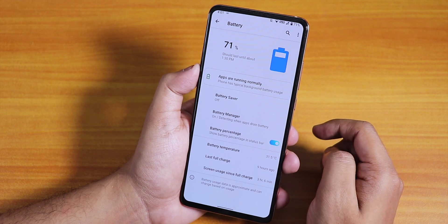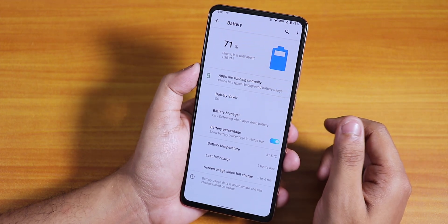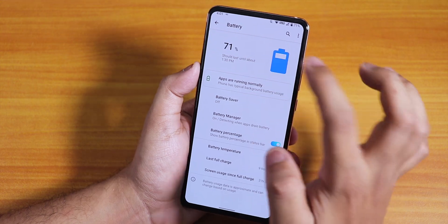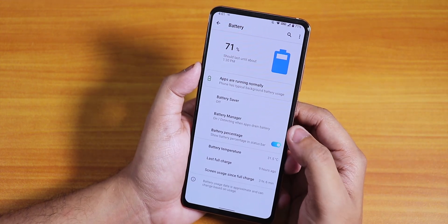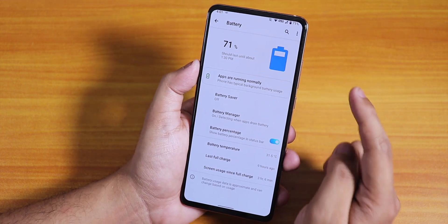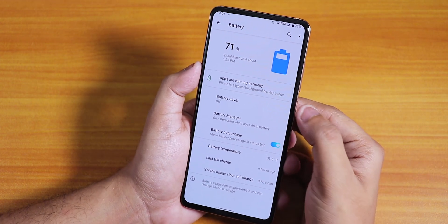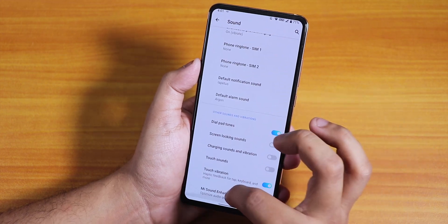Accent colors may be added in future updates. In battery settings, there is the battery percentage option. Battery life is pretty great — about three hours of screen-on time with 71% remaining. The battery temperature is also shown here.